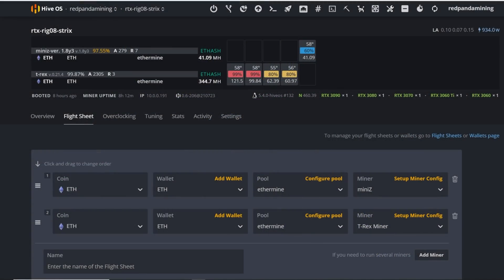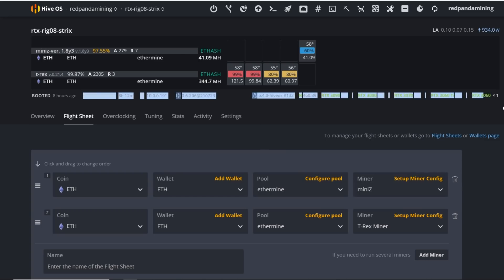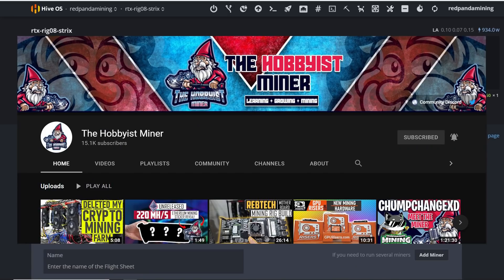We are in my HiveOS account and I want to show you the Ethereum hash rate as I'm now testing the Mini Z miner. The 3060 is able to get a little bit more hash rate — I think 37 or something with LOL miner, but now we're able to get about 41.09 mega hash. I'm running two different miners in one flight sheet for this rig, because of the 3060 in order to get that 41 mega hash. The hobbyist miner has a great video showing the 3060 hash rate using Mini Z — check them out, link down below.